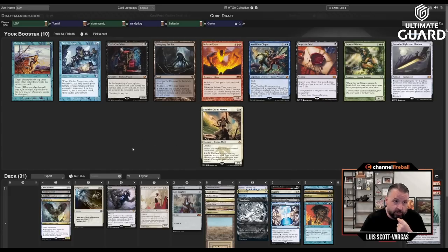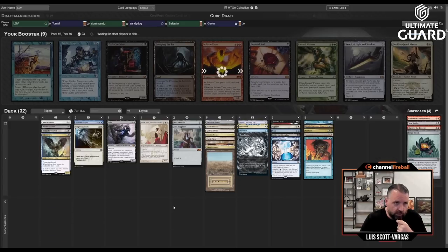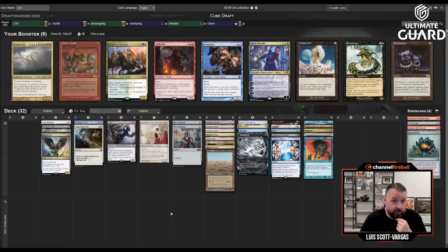Now we get a Vendilion Clique. This is actually not a terrible Dark Confidant or Trinket Mage deck, but I'm just going to take the V-Clique, especially with two Moxes — it's really nice to drop it out. Then there's Creeping Tarpit, Dark Confidant, Trinket Mage — I would play any of those. Someone needs to take Inferno Titan, Eternal Witness, Sword, maybe Imperial Seal. This is pick six, so we've now seen all the cards in this draft.